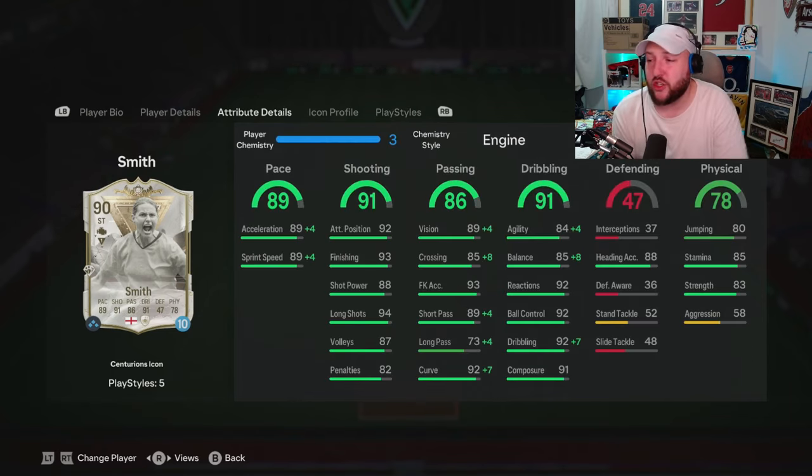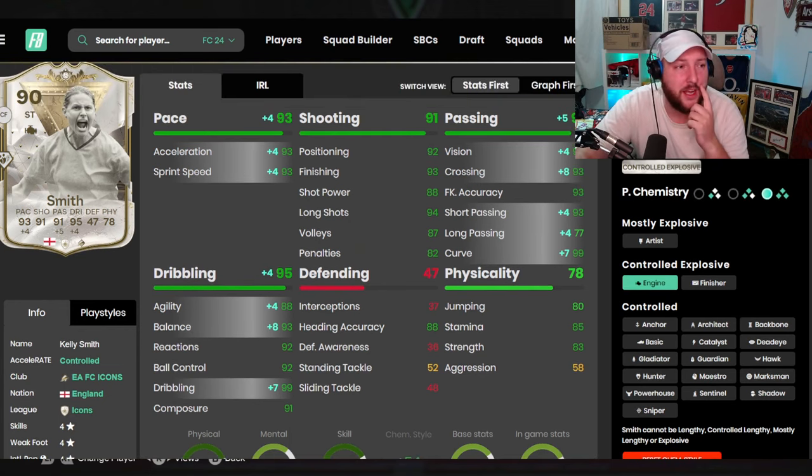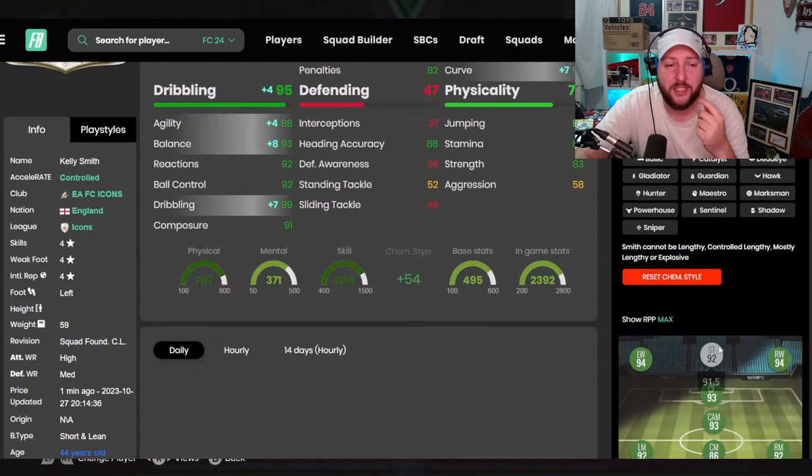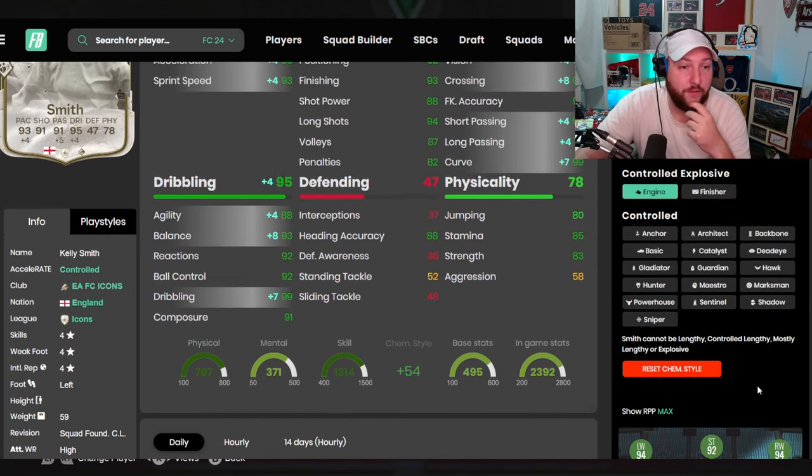Basically fantastic finishing, good shot power, great composure, really good agility and balance as well. We've gone for an engine chem style - the same thing I did with her base card - because it boosts up the agility and balance. It makes her into a 92-rated striker, a 94-rated winger, a 93 CAM and a 93 center forward.